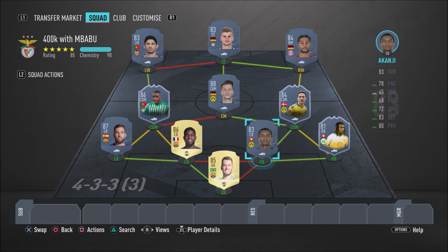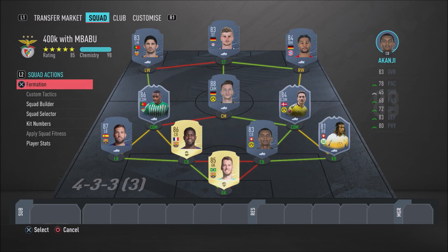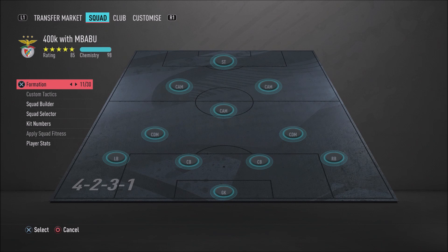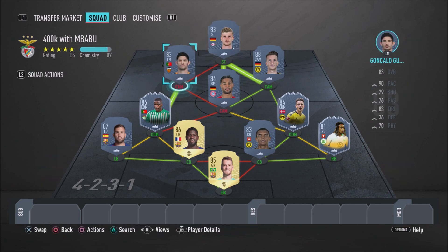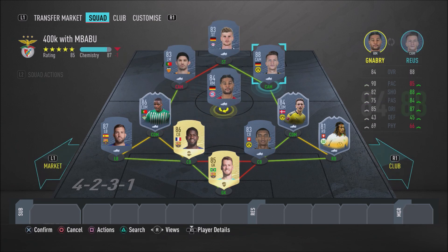Like I said at the beginning of the video, there's a better formation I recommend — the 4-2-3-1 with two DMs and three CAMs. This formation is insane, it works well for me. Make sure you change this formation in-game, either by pausing or creating a custom tactic preset. If you switch to this formation, have William Carvalho and Delaney as your two CDMs, Reus as your CAM, Gnabry as your right CAM, Guedas as your left CAM, and Timo Werner in the striker position.